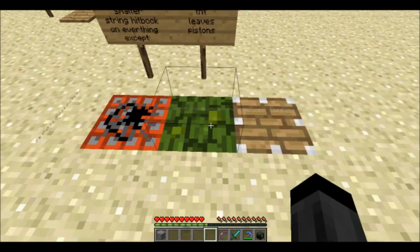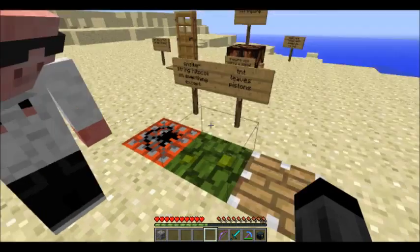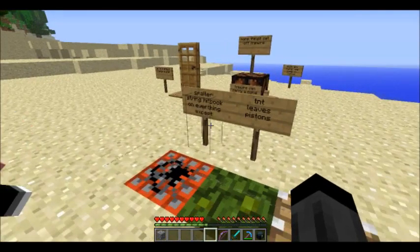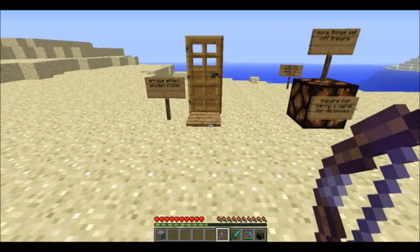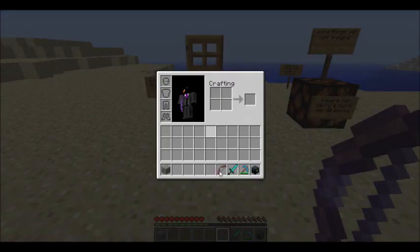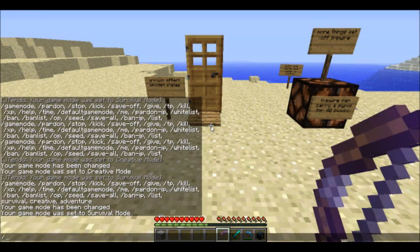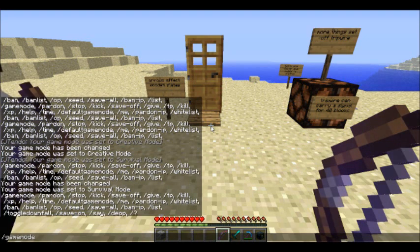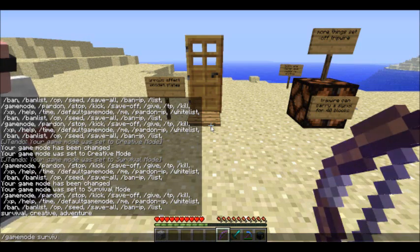As you can probably see, there's a noticeably smaller tripwire hitbox when it's on sand. But as the notes were saying, on TNT, leaves, and pistons it's still ridiculously big.